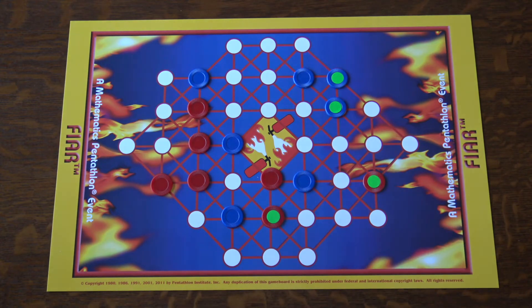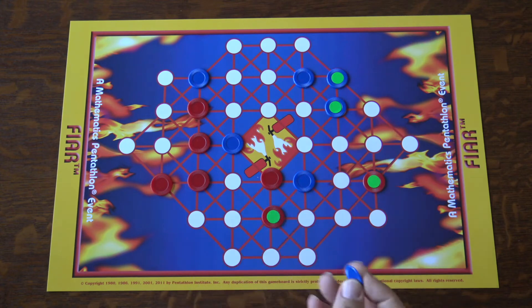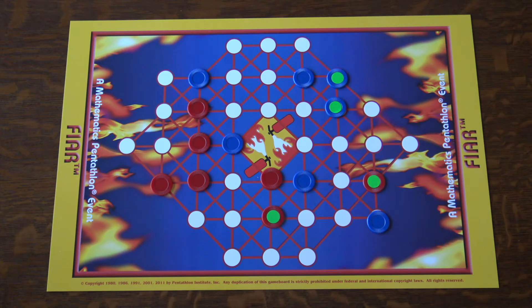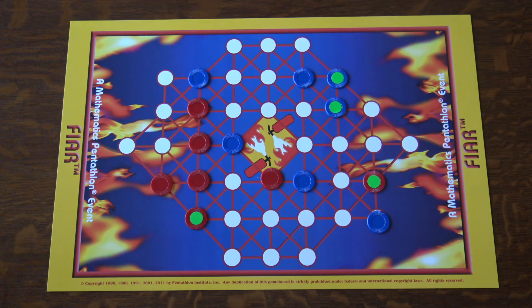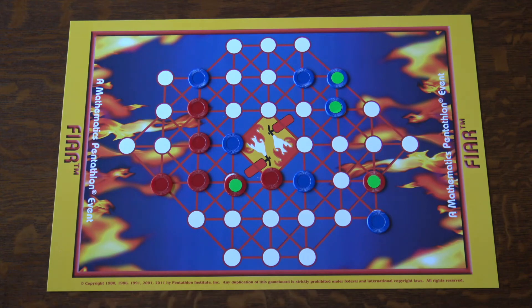Let's say I take this chip and move it down here. Then could I move this chip up here and declare a win? Yes, you could, because the blue chip that you repositioned was not involved in the win. So I could have also moved it here — is that correct? That is correct.